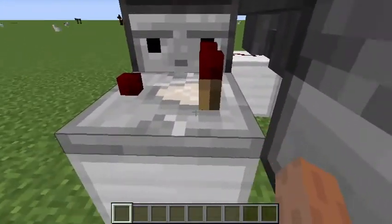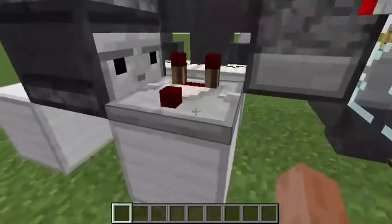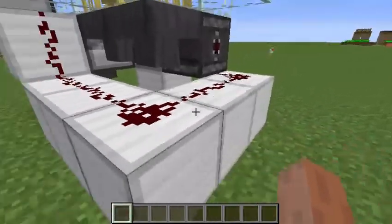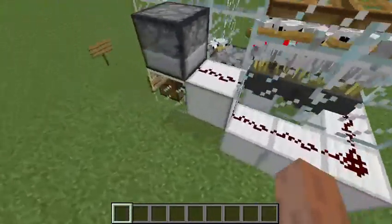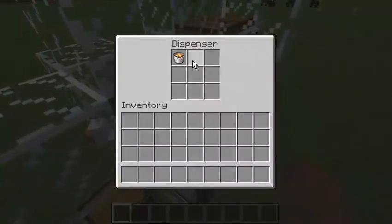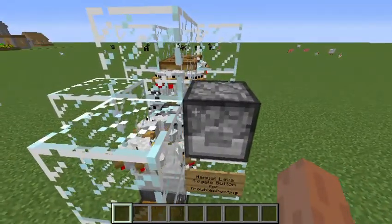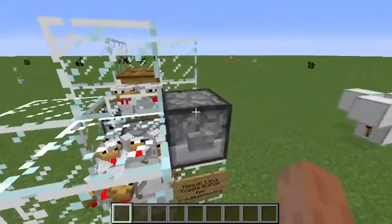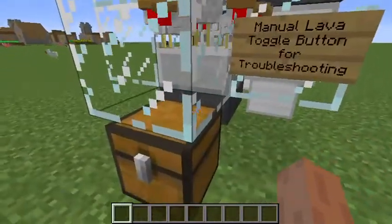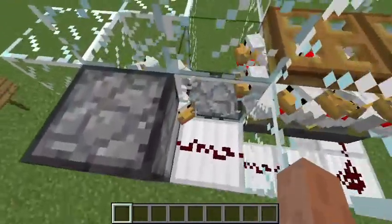What triggers the dispenser is these two blocks here: the comparator detects the egg, and the observer detects that. The observer creates two short signals, which are especially useful for the lava dispenser — the first signal dispenses the lava, and the second one retracts it. That retraction is important because if the lava stays in too long, the chicken drops might get burned and not end up in this chest.